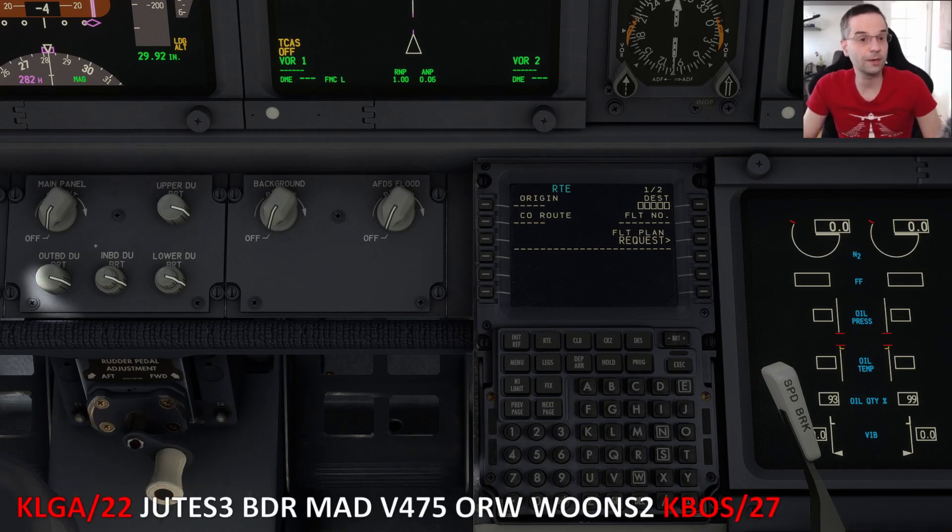On either end of the route we've got our origin and destination airports, and you can see that both of them are followed by a slash and a number, which tells you what runway we're going to be using for takeoff and landing. I'm going to enter origin as KLGA for LaGuardia, and then do the exact same thing with the destination, setting it to KBOS for Boston. For the origin, I can also input the departure runway, so I'm going to plug in 22 into that one as well.